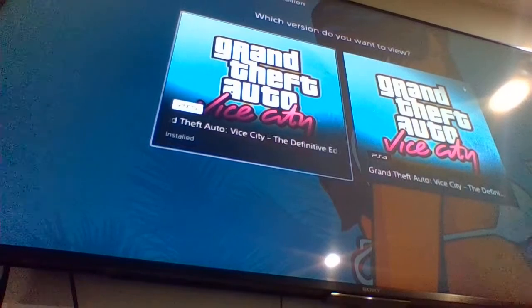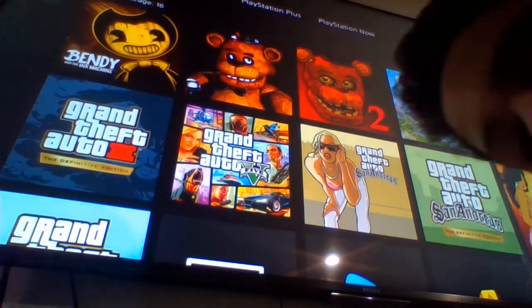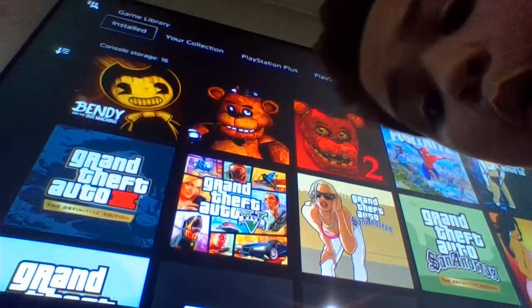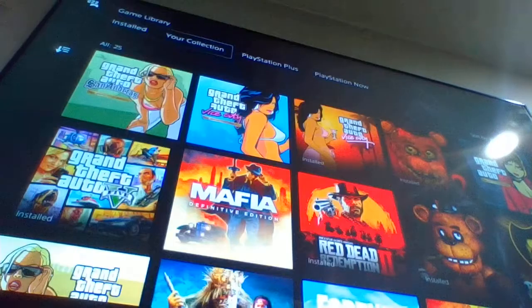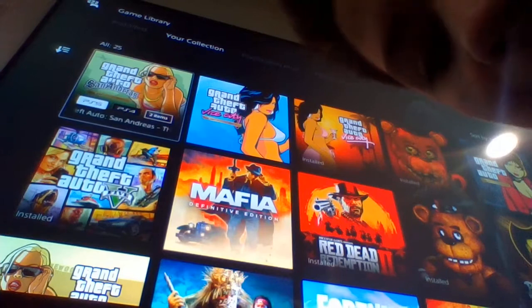So what you're gonna want to do is go all the way to the game library, go to this little part over here, then go one down. Look at this — these say PS4 and PS5. You can see that, right?